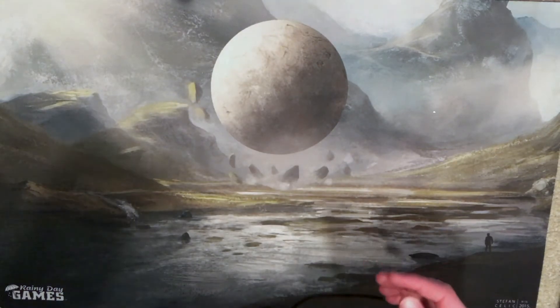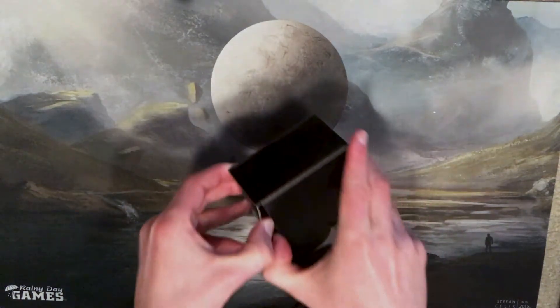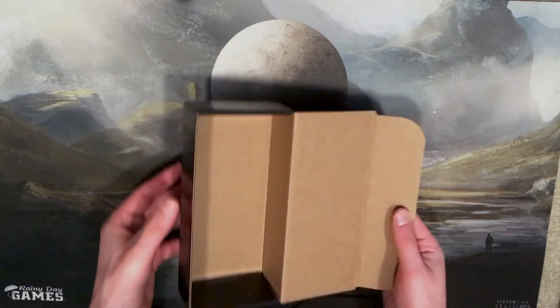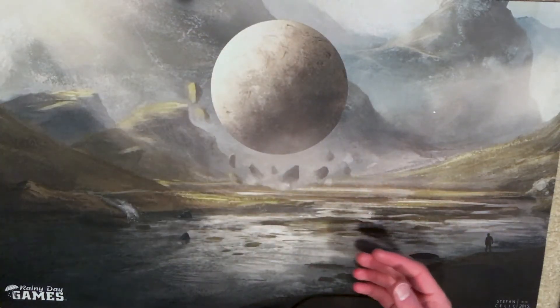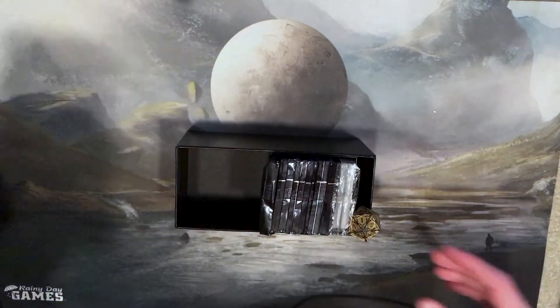Very cool. I love the metal aesthetic. I guess this is just a little card box — it looks empty. Yeah, just a little card box. It's cool. And then of course we have the main bundle box, which is also a card storage area.